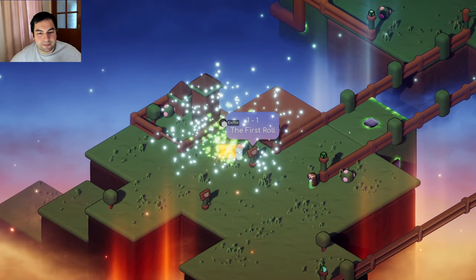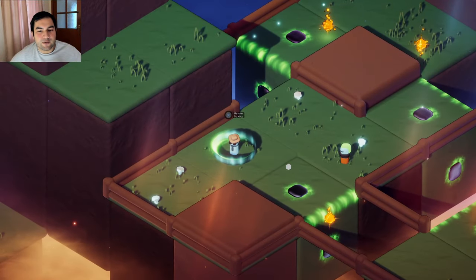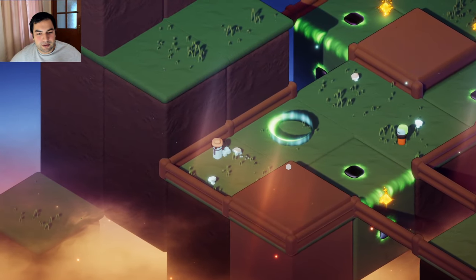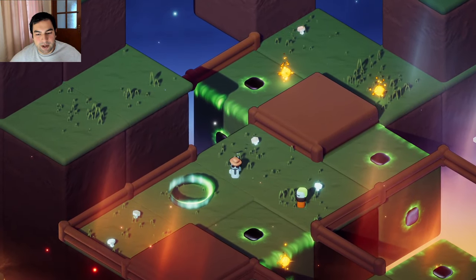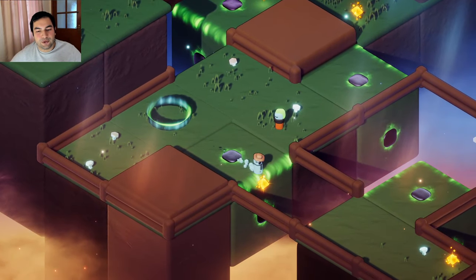Okay, and enter. Alright, it's now loading. So this is one-in-one. Get to the exit, collect all gems as optional. Okay, is it a mushroom? It seems so. Return to whole. Alright, so we have our character and we have our path to choose and move.